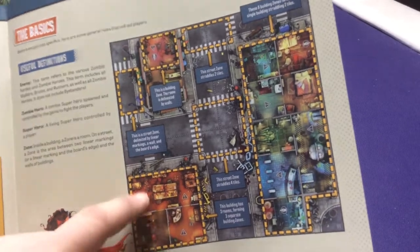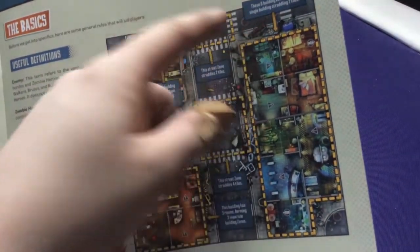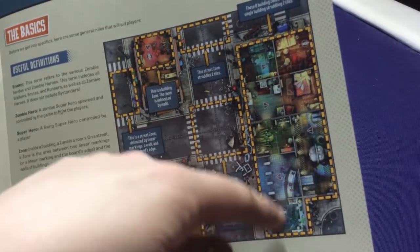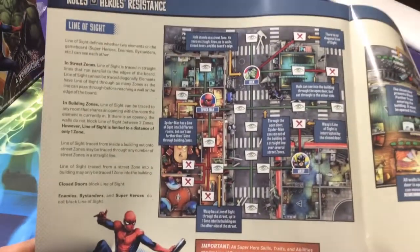Each room is a zone. One big building here contains eight zones — one, two, three, four, five, six, seven — this is a big one and that's a small one, so eight total. The rulebook does a good job of explaining how all of this works.